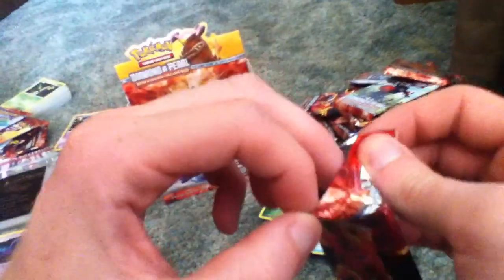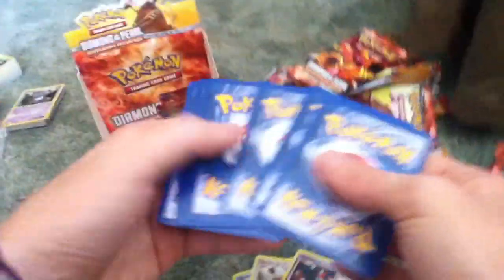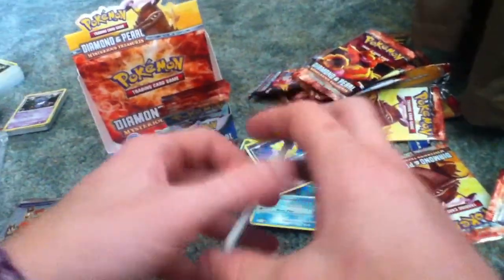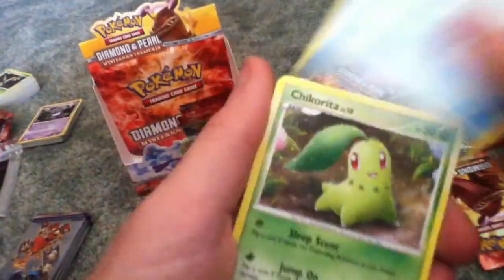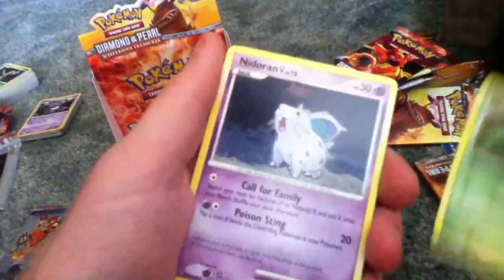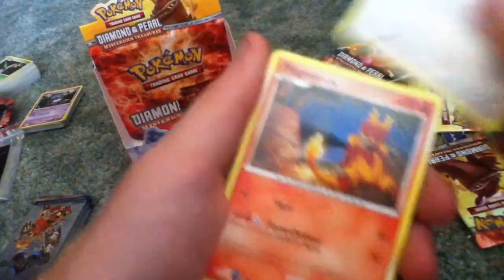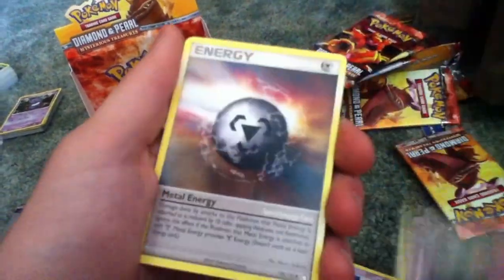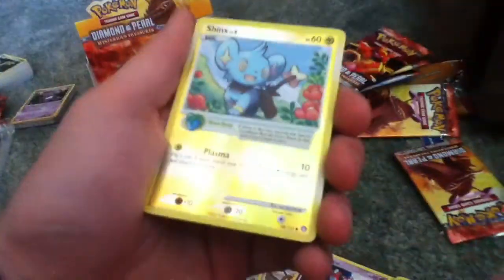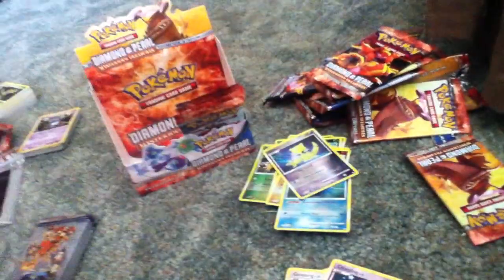I think my girlfriend's starting to make fun of me for talking so much in my videos. That's fine though — doesn't bother me one bit. Got a Totodile, Magikarp, Chikorita, Nidoran, Slakoth, Magmar, Dusk Ball, Metal Energy, Reverse Jinx, and a Slaking — another Rare that I do not have.